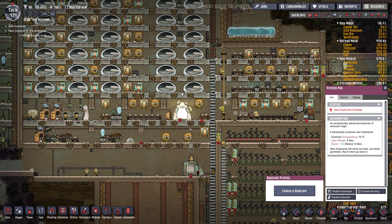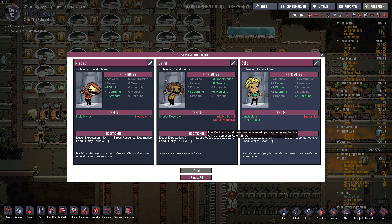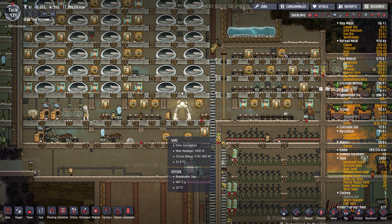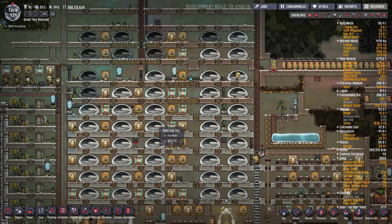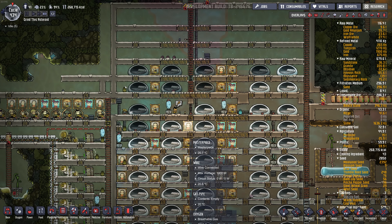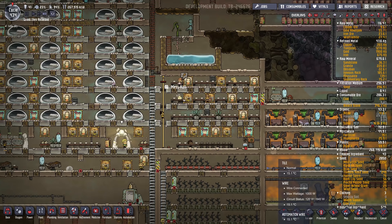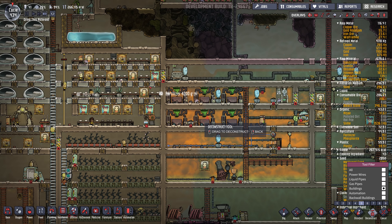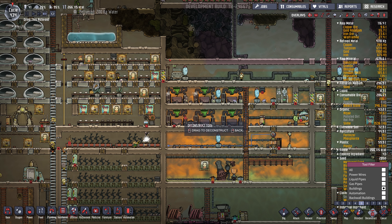We have a new dupe — might as well just take them on. They've got diver's lungs, squeamish. This looks good. That brings us to 41. Okay, first things first — I want to kind of maybe get rid of these fertilizer makers.